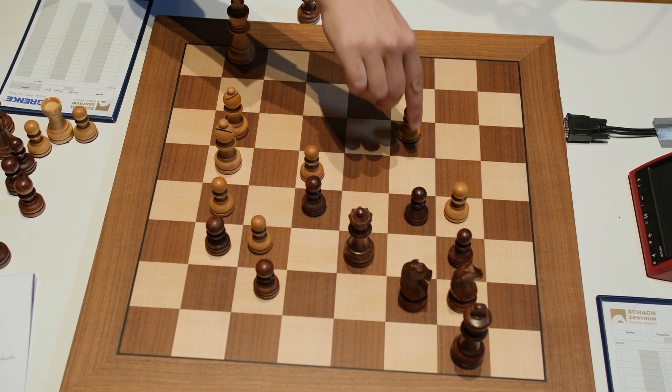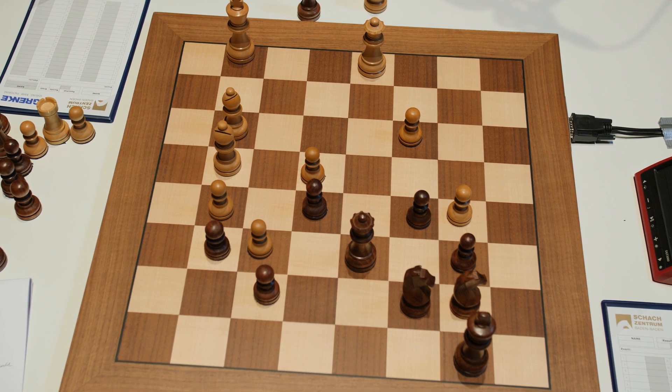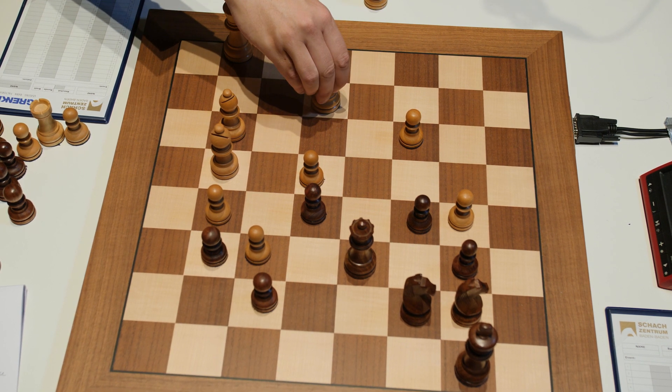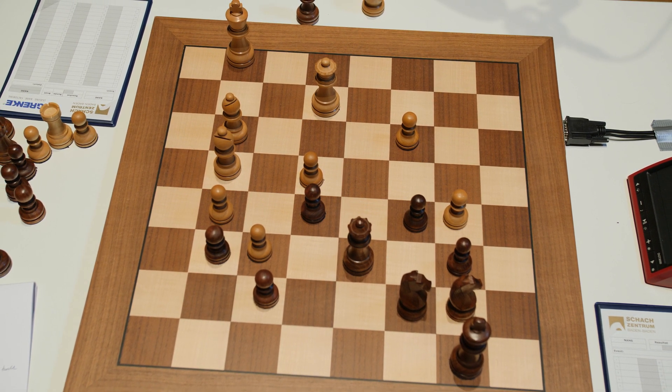The computer also points out that you can just play the move c4, defending your pawn on b5, and Black is also very, very helpless. But Magnus doesn't do any of these things — instead he plays the move Queen to e2, a natural move preparing to go Queen c4, but that gives Vichy one chance to organize counterplay, which he immediately takes.